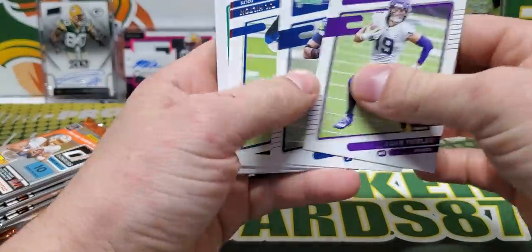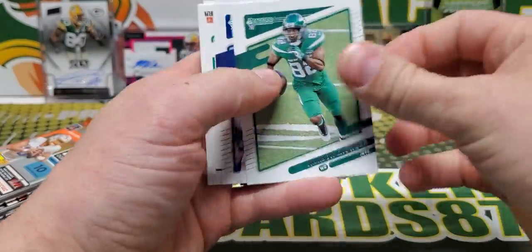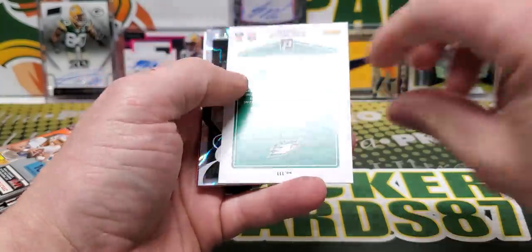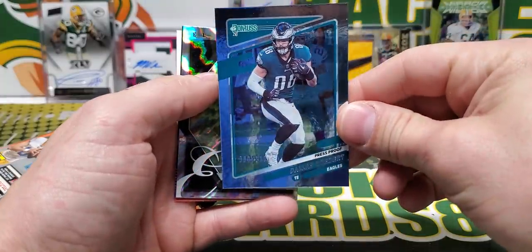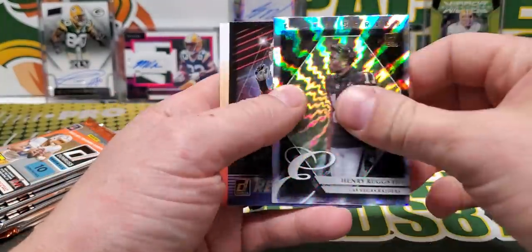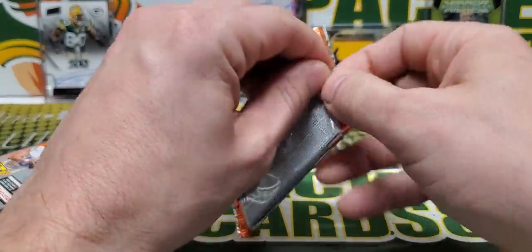2021 Donruss — we're going to skip through the base in the beginning. Boogie Basham. Dallas Goddard out of 100. Kind of weird that that was flipped backwards. Hank Carpets and Michael Strahan.